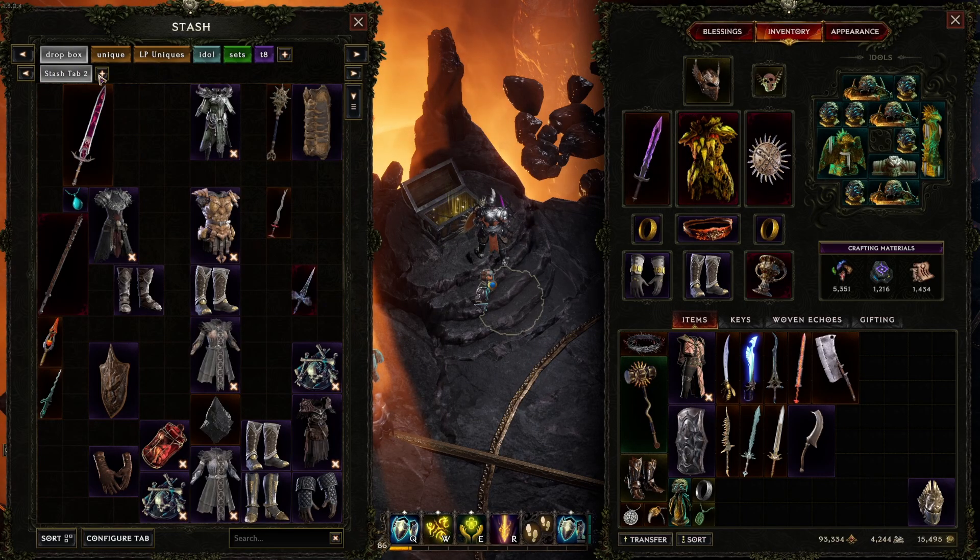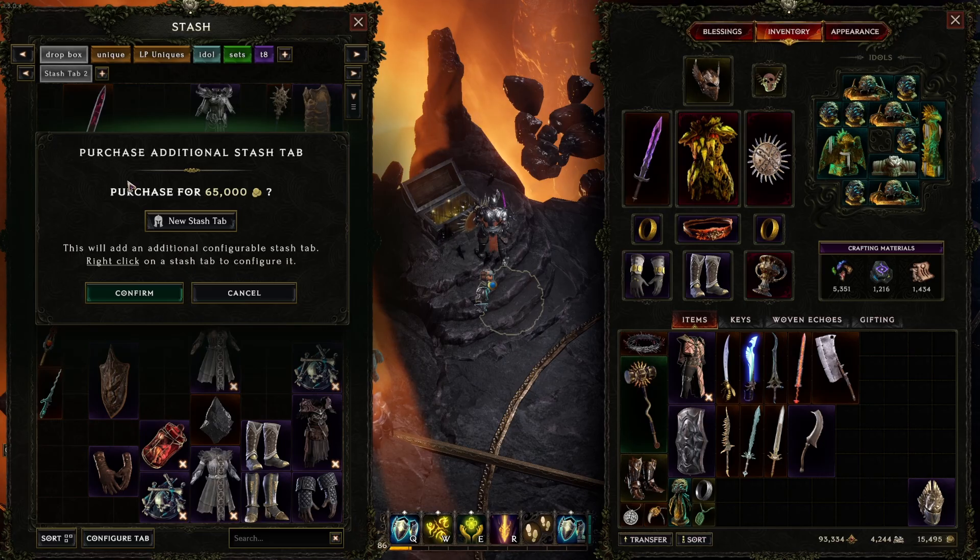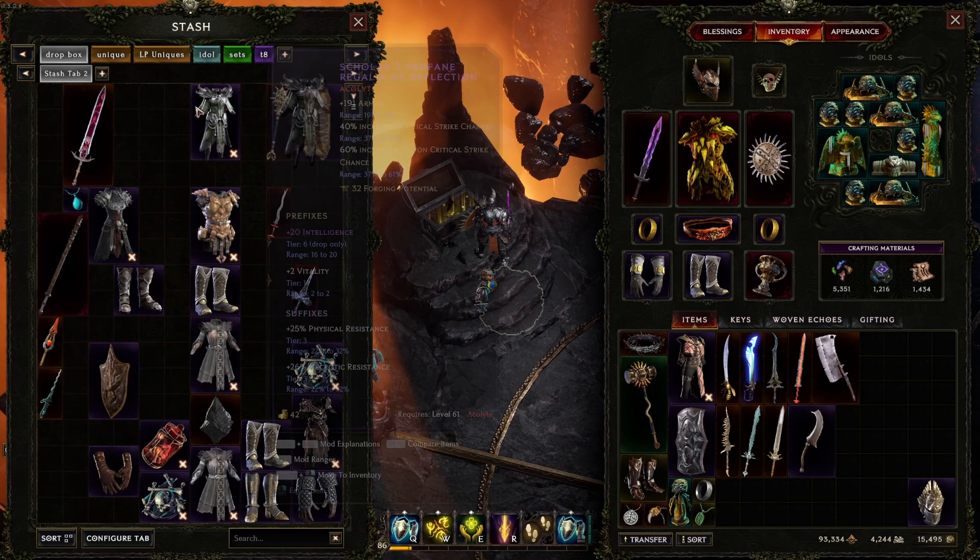The tabs below do cost gold — currently up to 65k for me. It's an escalating price. You can have up to 200 tabs in this game, so there's lots of room to store lots of stuff.